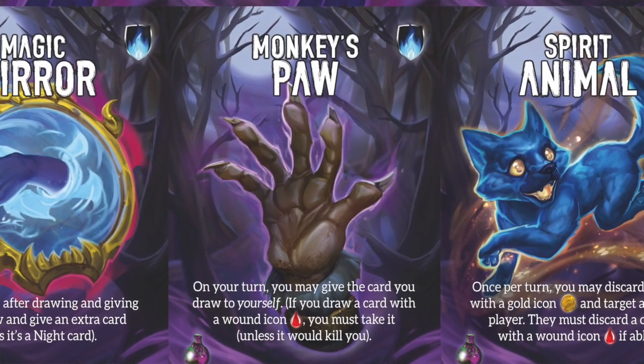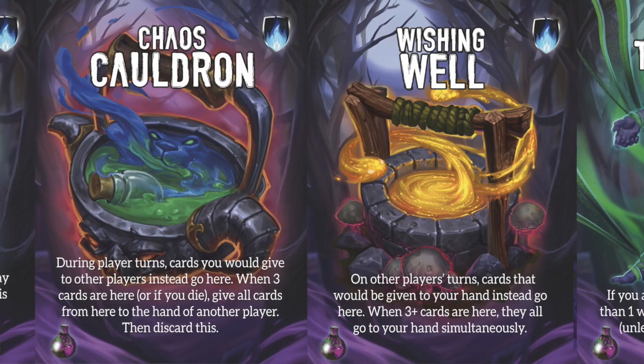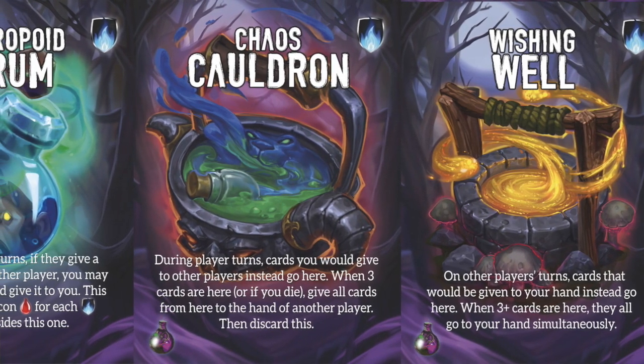There's a couple more — like Summon Creeper, which lets you spend gold to do things. It's a pretty simple expansion. If you have questions about your power, you can ask the table since it's all face-up information. Almost all of these trigger on your turn only. Like Monkey's Paw — on your turn when it's time to give a card, if you have it in front of yourself, you can take the card for yourself, which is normally not allowed. But if it's a wound, you have to take it. Occasionally things trigger differently — like Cauldron and Wishing Well, where cards that would go to players' hands instead end up on top of that card, or cards you send out go onto your card. I'd only recommend playing with about three to five of them — don't play with all of them, that would dramatically increase the length of the game.